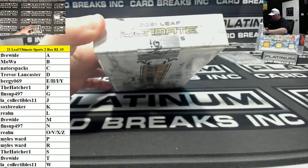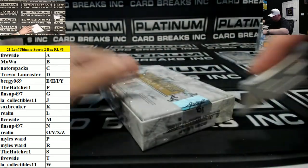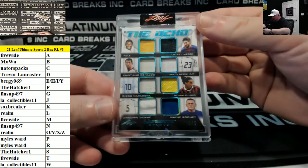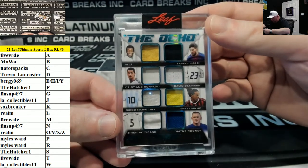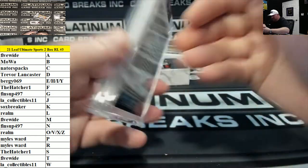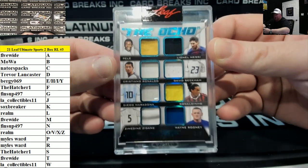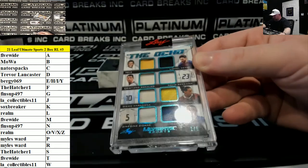Second box, box 10. The Ocho: Pele, Messi, Ronaldo, Beckham, Maradona, Ronaldinho, Zinedine, and Wayne Rooney. Look at this one — one of six, the soccer greats. Damn, they even got Maradona on there. That's awesome. P, L, C, D, D, R, Z, W. That's a crazy card right there. I bet you that sells for a good amount of money too.